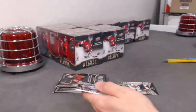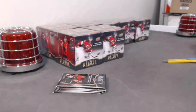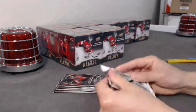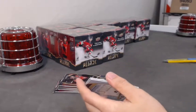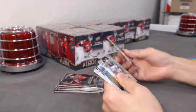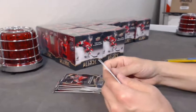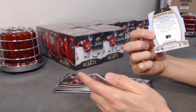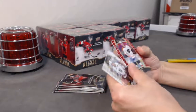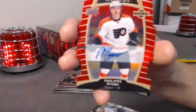Ferbie base rookie. Winter Storm — Zach Parisi. We have a Red Rainbow auto out of 349. You saw the Flyers logo — it's Philippe Myers. Philippe Myers Red Rainbow Auto.